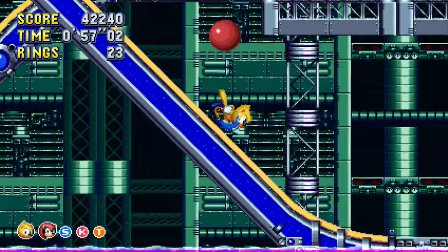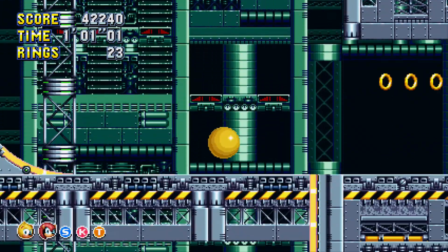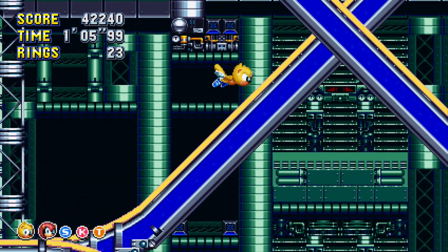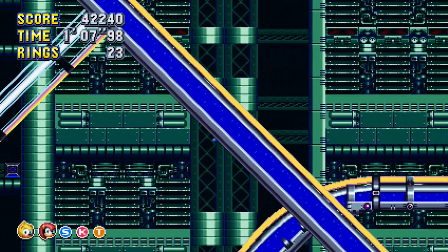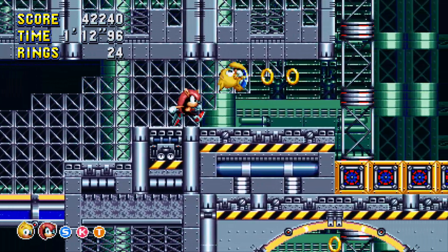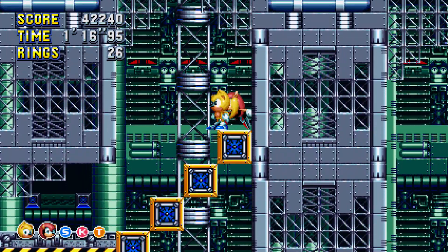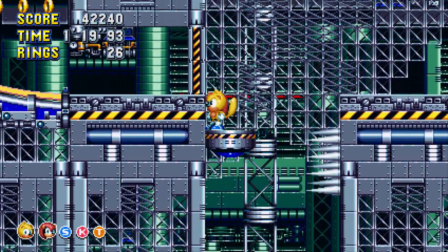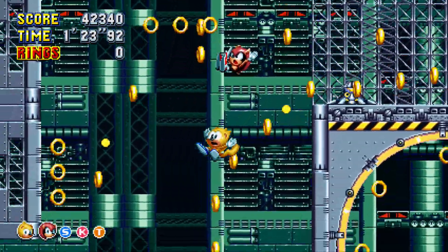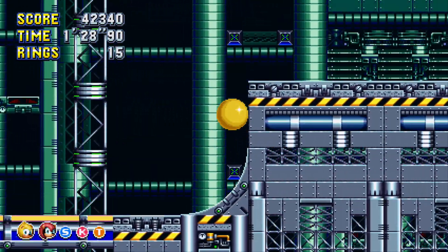How the rewind blocks — or however you want to look at them — work is: all it does is replace who you're playing with, with the next character in line. So if I were to hit that block with Ray right now, I would get Sonic.